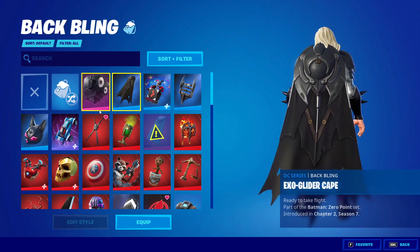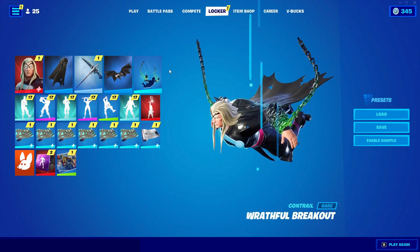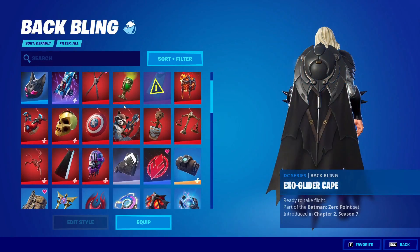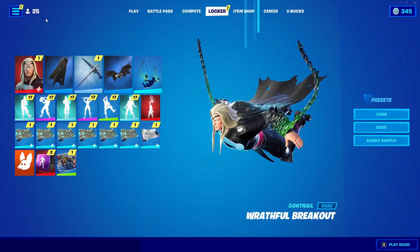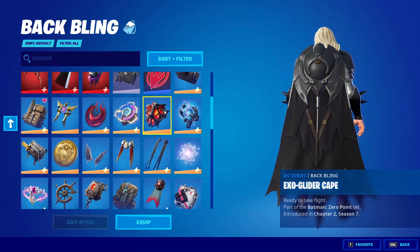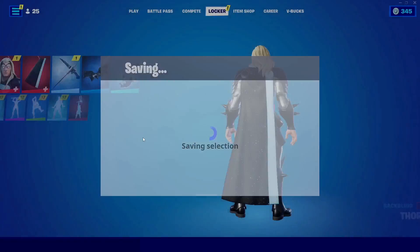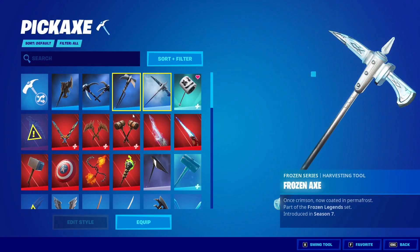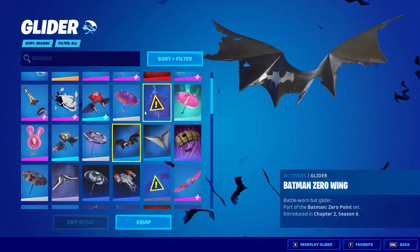Go into every single slot in here and change it to a different item. Go ahead and go into every single thing and change it to a different thing. I'm basically creating Thor here, so yeah, basically change everything.